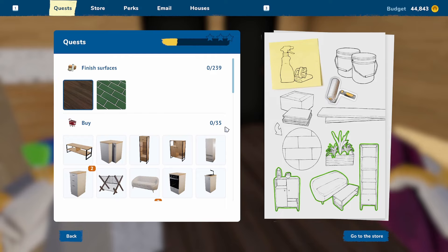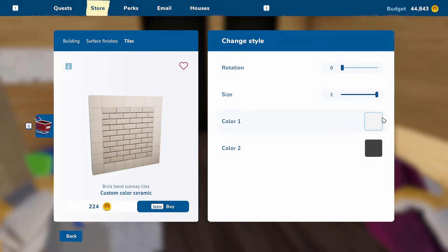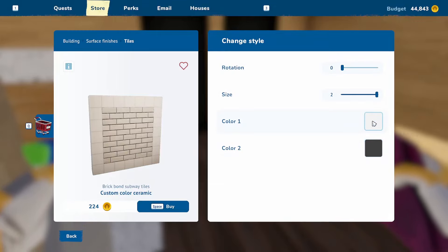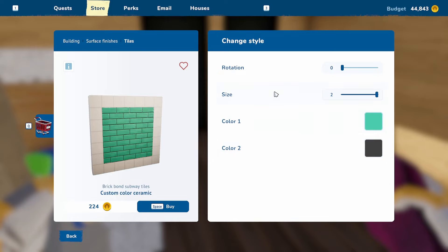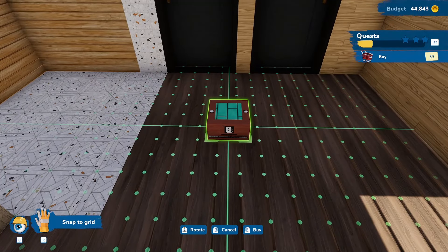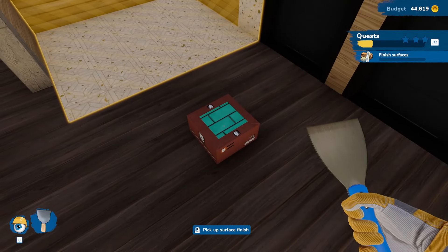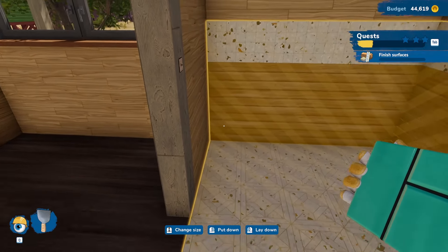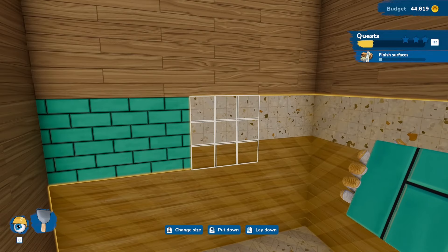All the windows are done. Now I'm looking at the layout and we're going to go ahead and put all the tiles in. I decide I want to give the place a little bit of color instead of plain white, so we're going to put in some nice sea green slash teal tiles and put that right in the corner.